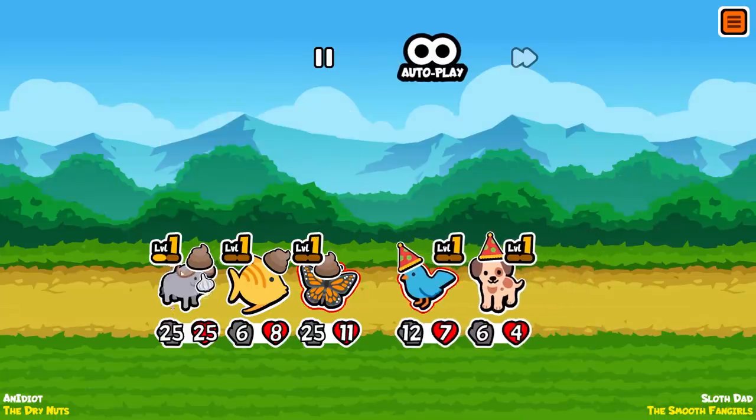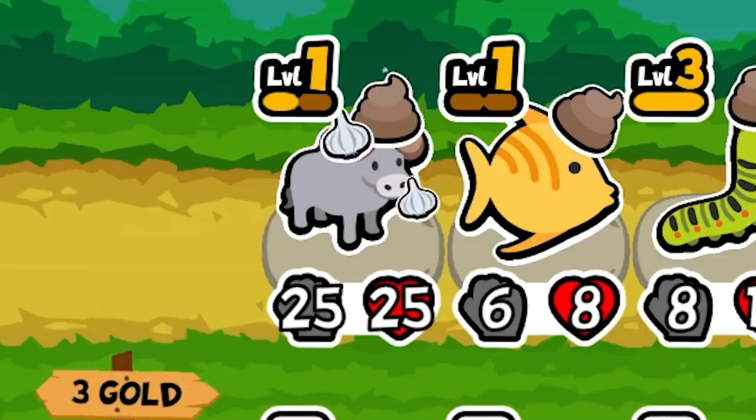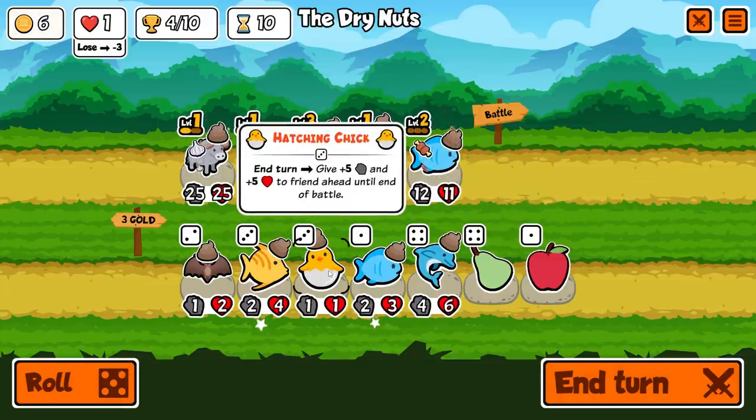As I upgrade the ox on the end, we're going to scale with it really hard — especially because he's leveling every single turn. So we're going to give him garlic armor for now to make him stronger. End turn gave plus five plus five to the friend ahead until end of battle. That's actually really potentially strong, and that makes me worried about what I'm about to fight.